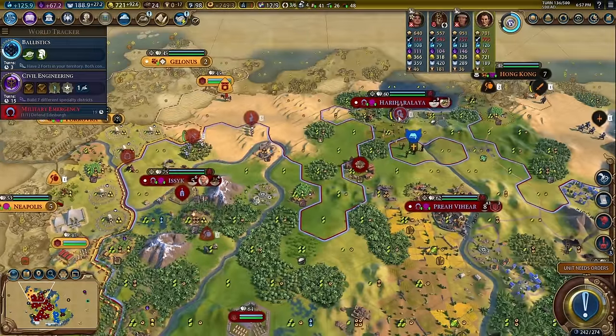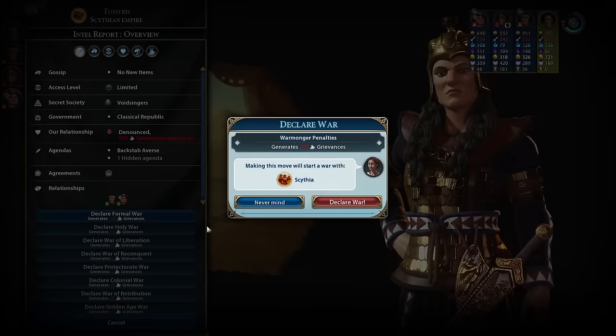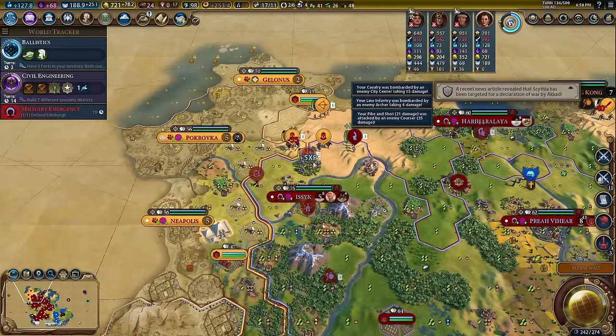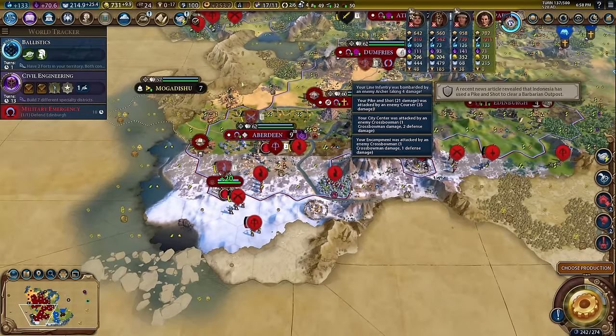Let's go here, fortify this, and go ahead and declare war on Scythia. This could be a bad idea, but let's let them come after us for one turn. They're bringing their army across their corps — it's their strongest unit.